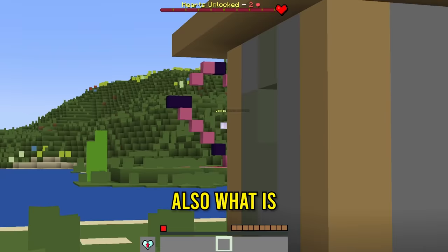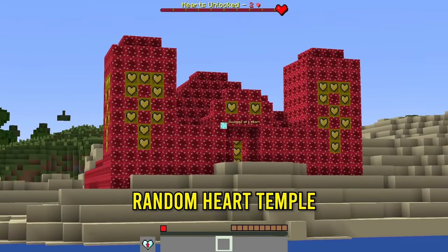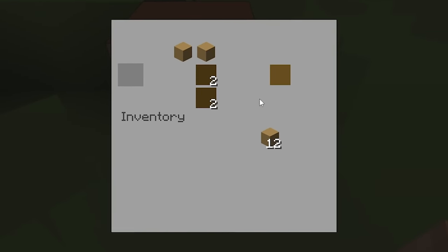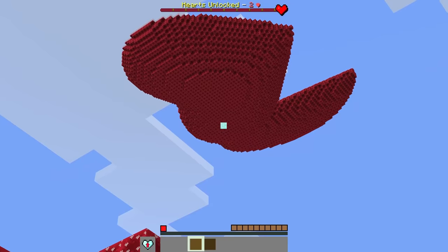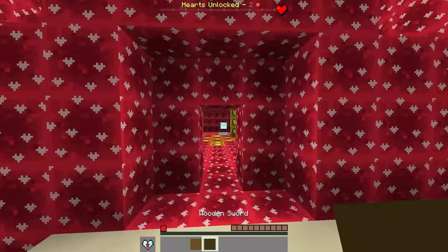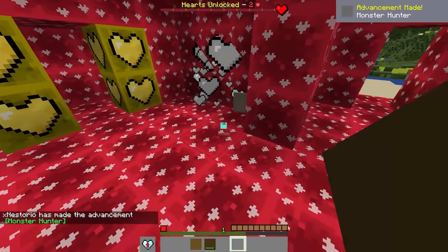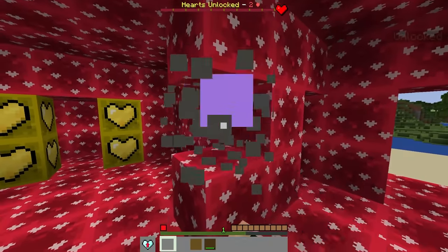There's something locked until 75 hearts which we can't access yet, and a heart temple unlocked at one heart. The game looks incredibly ugly at one heart - you can barely tell what anything is. After getting some wood and crafting a wooden pickaxe, we head to the heart temple. Inside there's a big white creature that we fight off, getting bones and arrows from it.